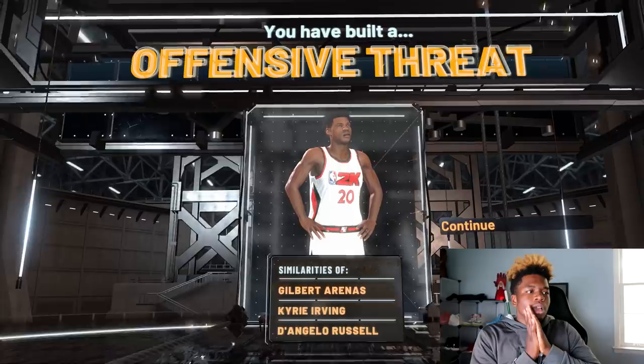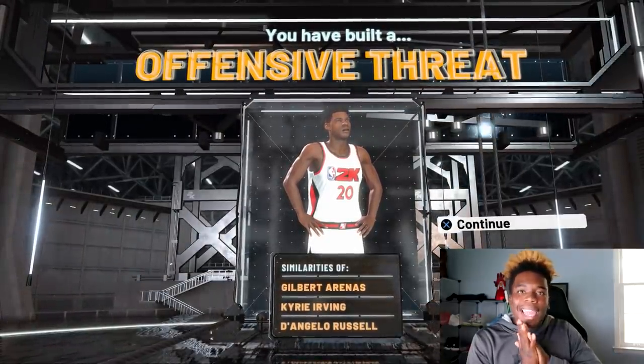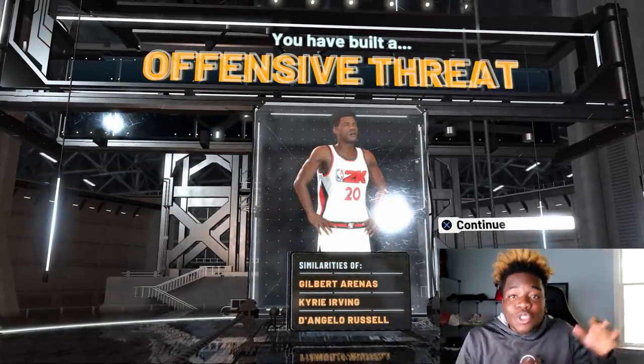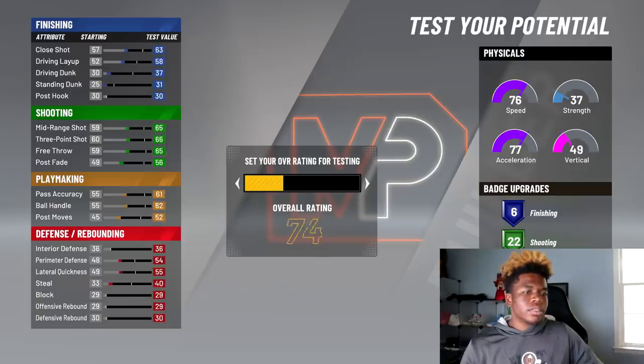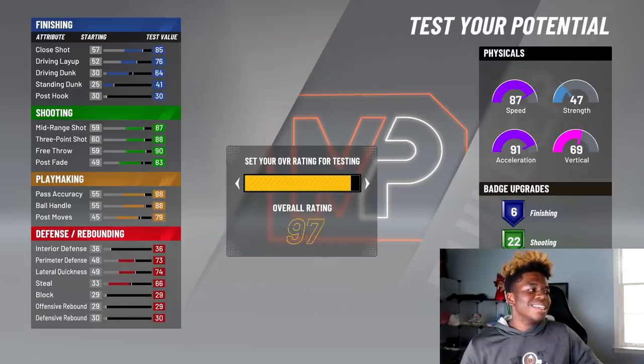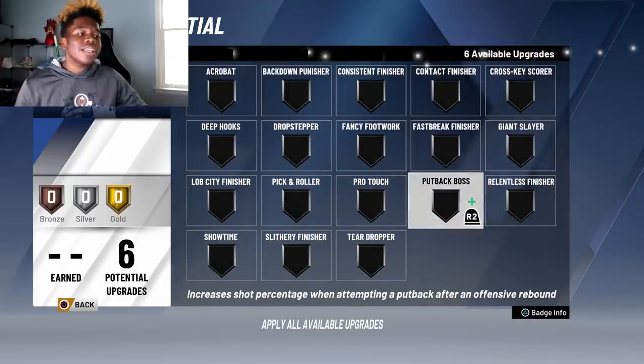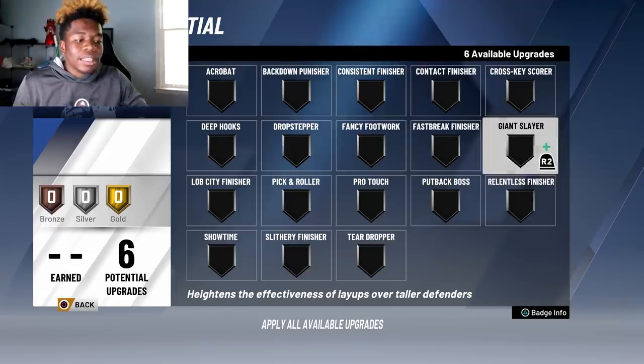That's gonna wrap my build — offensive threat. Gilbert Arenas, Kyrie, and D'Angelo. I like that because Kyrie can dribble, he can shoot, and Kyrie is extremely good at finishing in the paint. Now we're gonna test this guy at 99 — you guys see this is where it maxes out. This is super dope. Now for my finishing badges, I've changed a lot in how I feel about them.